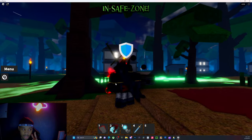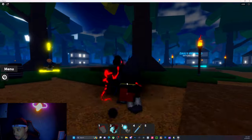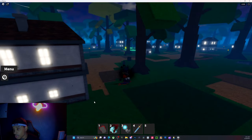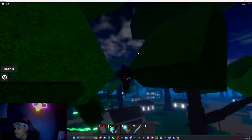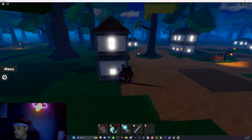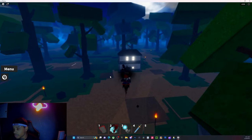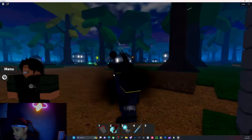He spawns in two locations. When you talk to him — so he spawns either behind here, right here. But also sometimes people can move the NPC — he's not actually stitched to the ground, which is something I think they should fix. He also spawns over here, but I'm going to show you exactly what he looks like so y'all never miss him. This is what he looks like, just so y'all know.